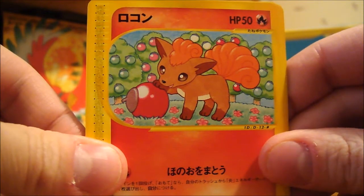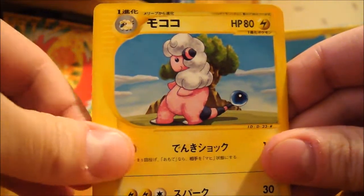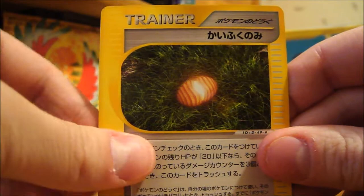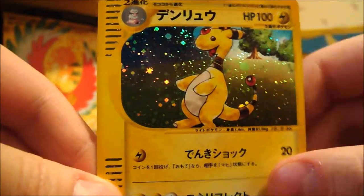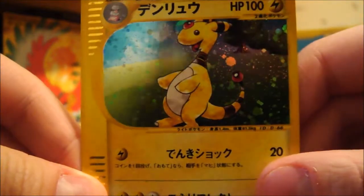Alright, so we have a Vulpix, Flaffy, Aipom, some sort of berry, and an Ampharos Hollow. It's really cool. Didn't have that yet.